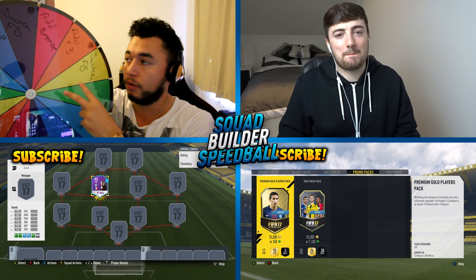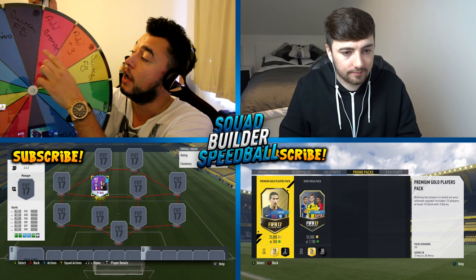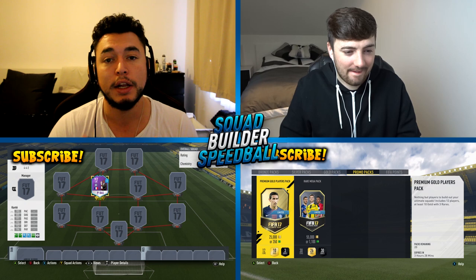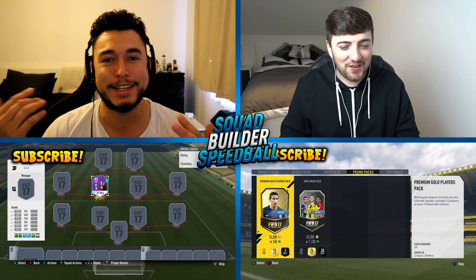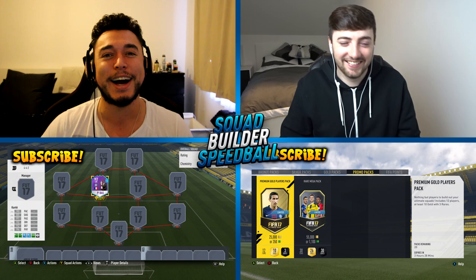Whoever gets their team finished the quickest gets the option of whether or not they want to spin the wheel. Rob, as a contender today, gets to add in two segments onto this board. We've actually taken out Switch Wingers and put in Alt Controls — so if you play on Classic controls, you have to switch over for one half to alternate controls, meaning your shoot button will be X instead of B and vice versa. It'll be pretty difficult.